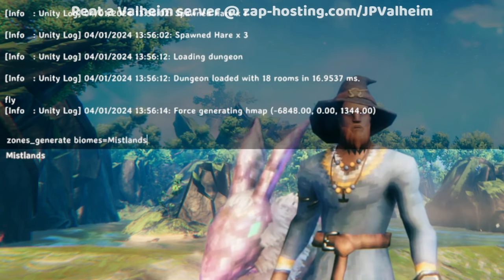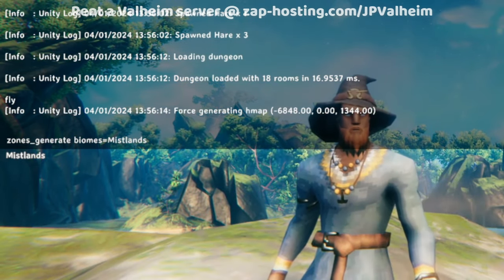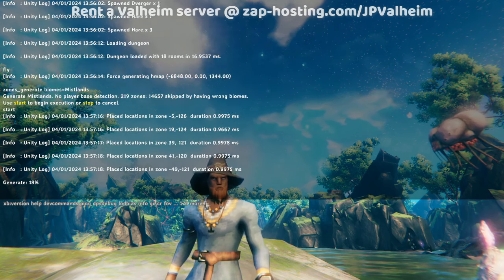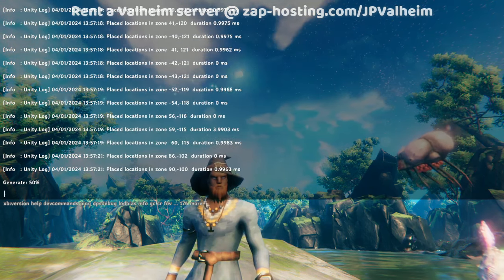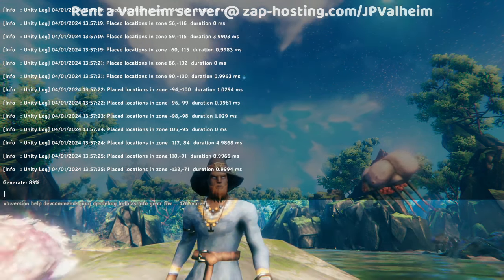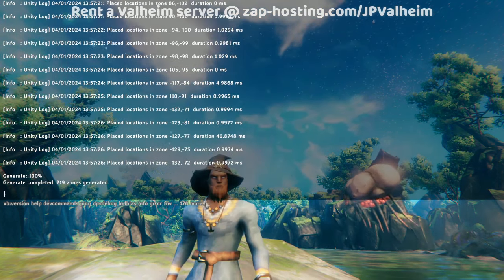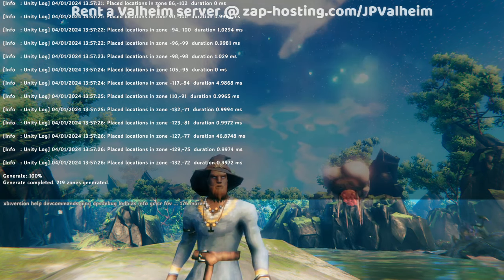To begin, we'll start with the command: zones generate biomes equals Mistlands. This command will take a little bit to start, and pretty much what it's going to do is scan the whole game world, focus on the areas that have Mistlands, and generate all of them — AKA explore them. It's as if a player went there to spawn everything in.